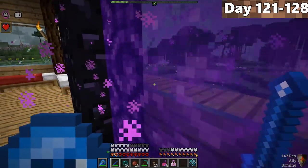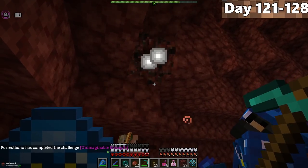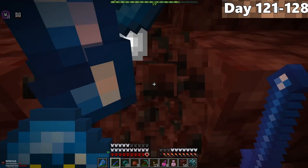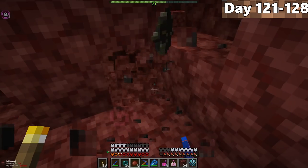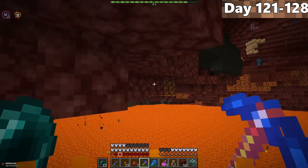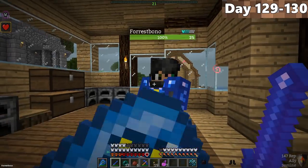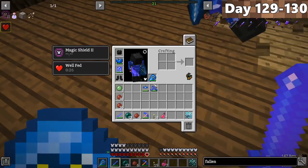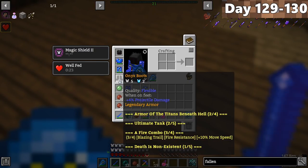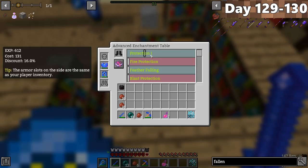On day 121, we made our debut into the nether — it was time to get onyx armor. Over the next seven days, Forrest and I spent time mining and searching for onyx ore. I brought a diamond pickaxe, not realizing you can only mine onyx ore with a mithril pick, so good thing Forrest had one. After five days of mining and a two-day run back to base, we finally made our onyx boots and onyx helmet, then enchanted everything for our next objective.